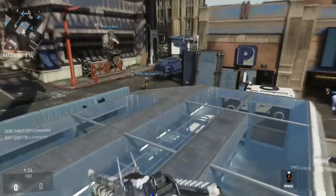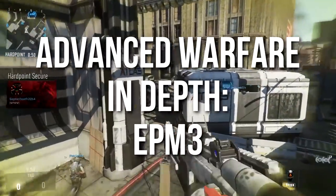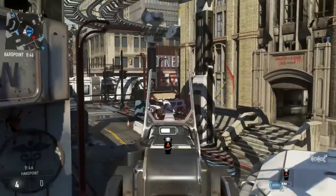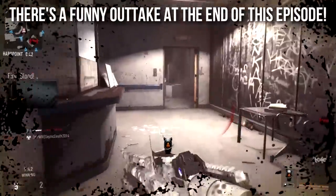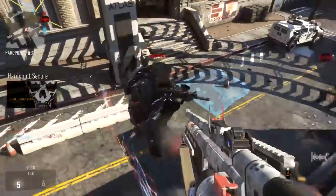Hey guys, Drifter here. Welcome to Advanced Warfare In Depth. In today's episode we're going to be reviewing the EPM3 — heavy weapons, energy weapons, marksman rifle, recently buffed but still isn't good at all gun — a plasma cannon. I'm really not sure what this Franken-weapon is.